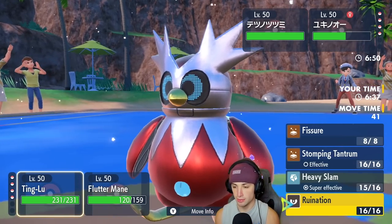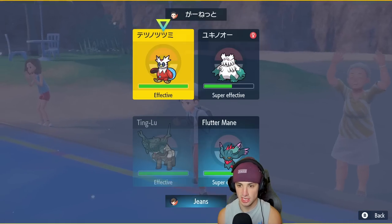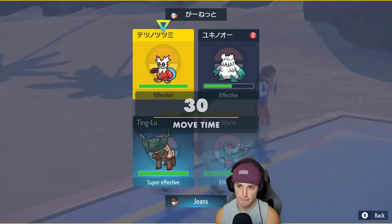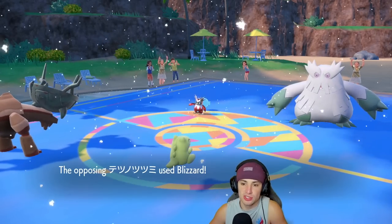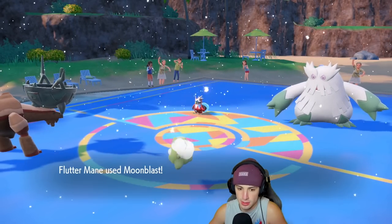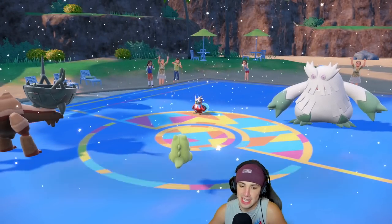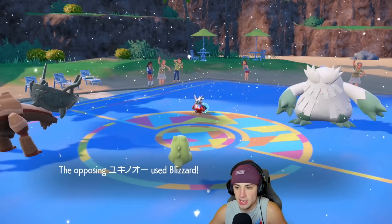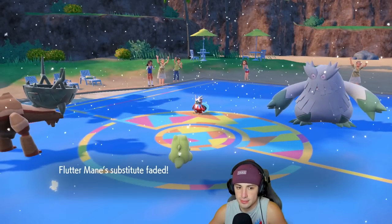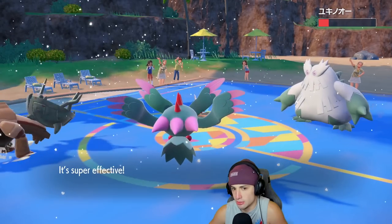I could start going for Ruinations. Or I could just Heavy Slam and go into a Moonblast. Blizzards are going to be flying here, but we're going to soak pretty well with Ting Lu's Assault Vest. Flutter Mane's sub stays up — that's beautiful. We get off some nice damage. Flutter Mane's going to lose a little bit of HP, another Blizzard flies, but Ting Lu is soaking due to Assault Vest and the Vessel of Ruin ability. I could Terastallize to keep it alive longer, but I really don't think there's a point to Terastallize at this moment.